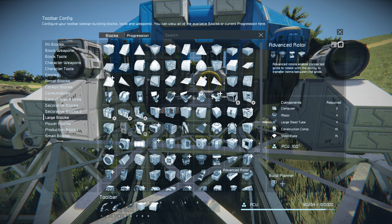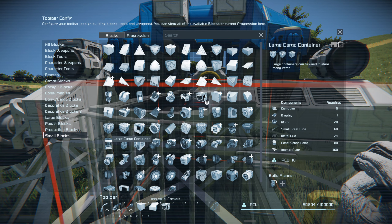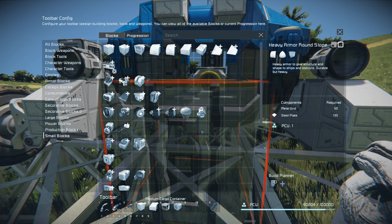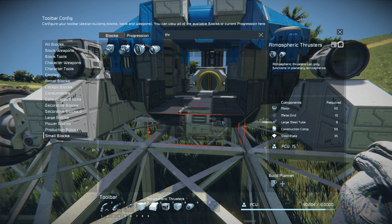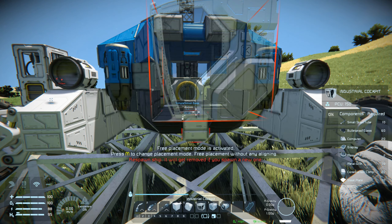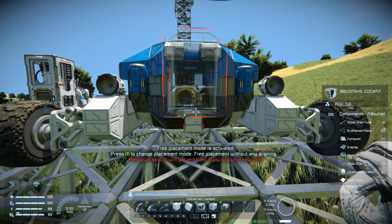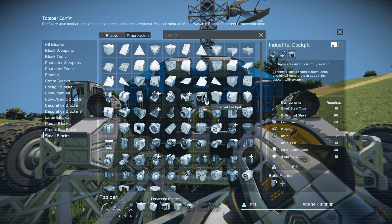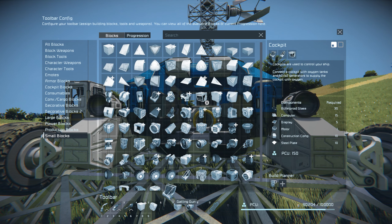There's actually a medium cargo container already on it — I was totally losing my marbles. I'll need atmospheric thrusters on there as well, and some conveyors. I rotate the cockpit round — it's a bit tall. I could use a smaller cockpit but I do like that one. Actually, let's take that one off and put a smaller one on instead.